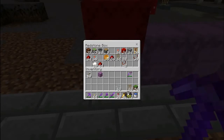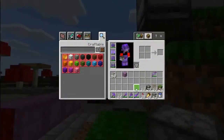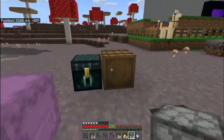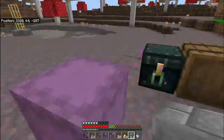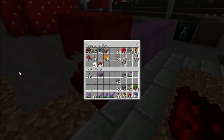The setup here is the reverse of what you'd do for a sugar cane or bamboo farm. On a sugar cane or bamboo farm the observer faces the taller block; on this one you place the observer facing the grass block the sheep will be standing on. The dispenser also faces into the same area. You just need the block behind the dispenser with redstone on it to power the dispenser, and shears inside the dispenser.